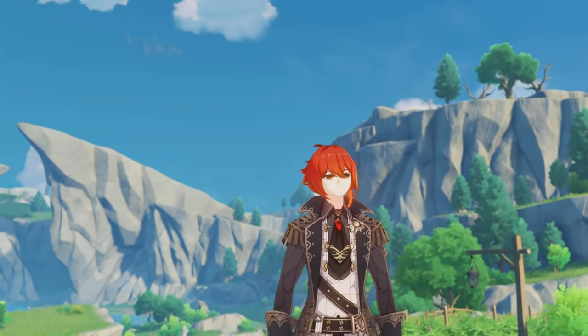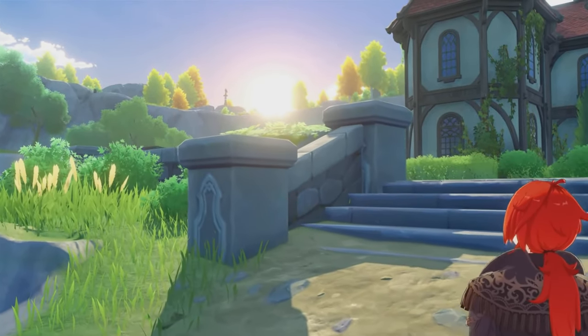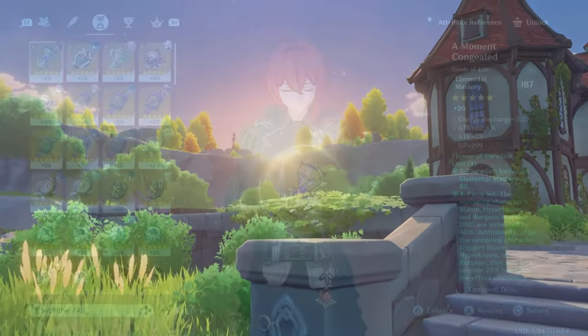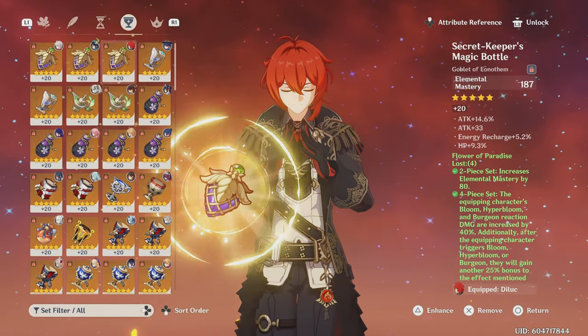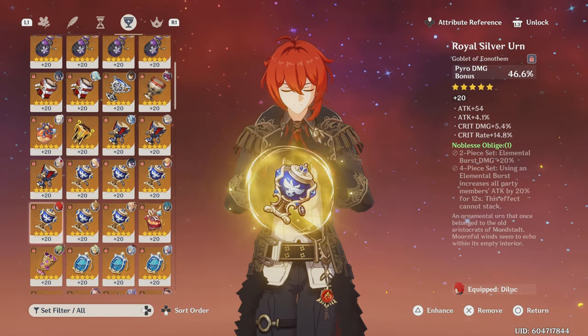As for which main stats to have on your artifacts, I'll explain the main stats for Burgeon and Monopyro first since they're the simplest. For Burgeon, Diluc's artifacts should be triple EM to deal the most Burgeon damage. As for Monopyro, you'll want to give Diluc attack percentage, Pyro damage, and then either crit rate or crit damage.